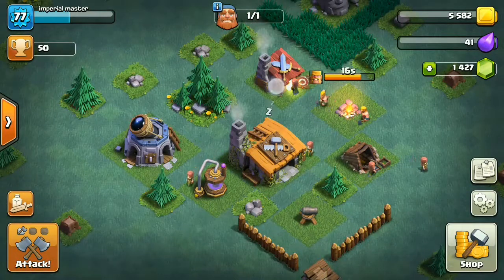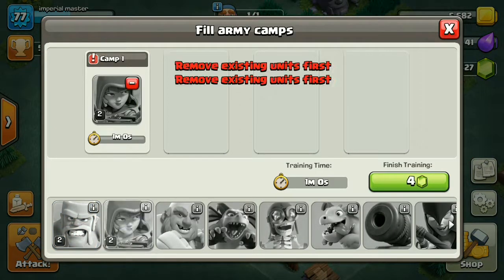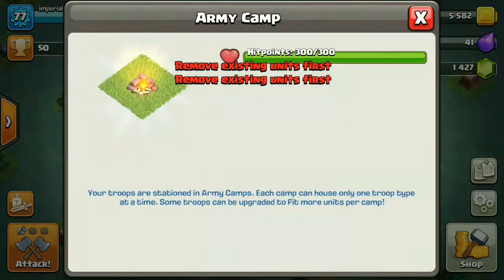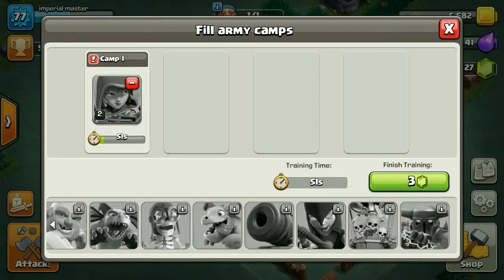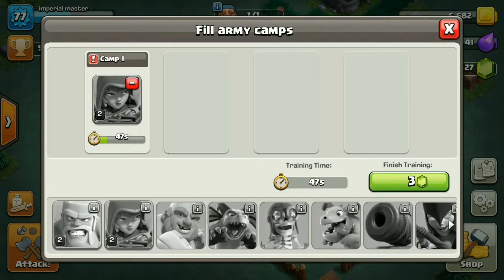Let's train some monsters. Actually let's see what else we can do — there are many troops here. The Night Witch — that looks good, let's try her out.